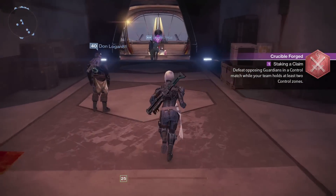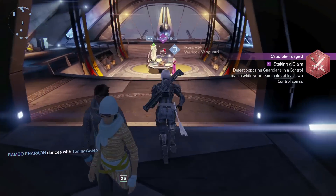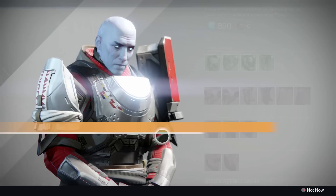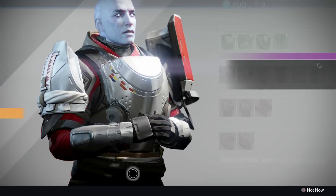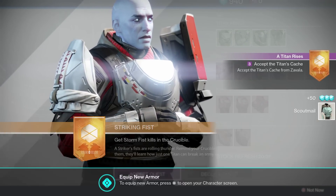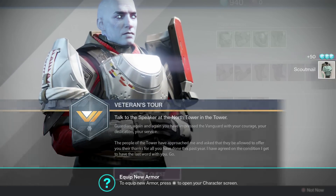The cool thing about doing this is that the Taken King campaign unlocks at level 25, so you can actually go and start that whole campaign and storyline right now. You can finish the storyline as soon as possible and start working on Taken King gear right away - which is super awesome.